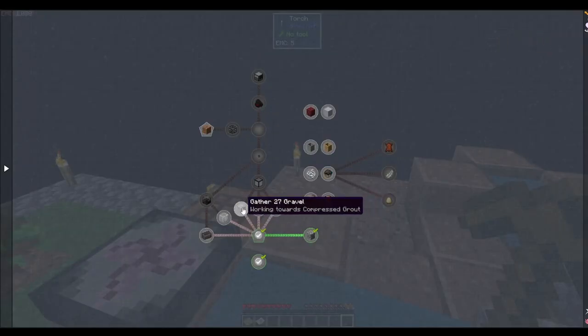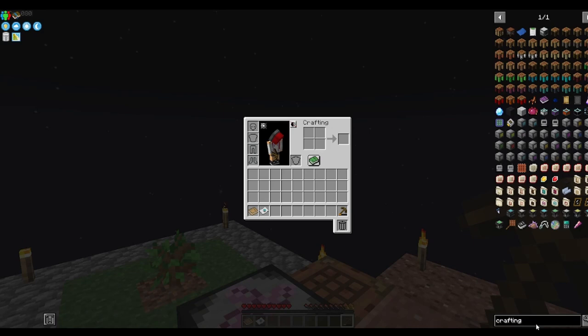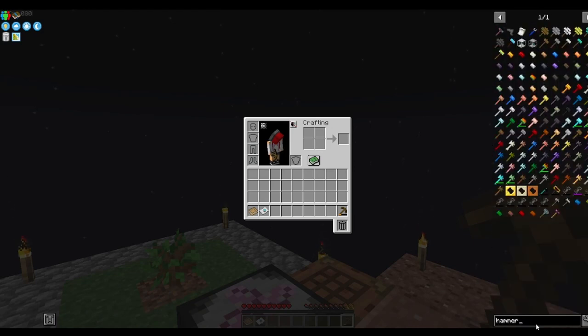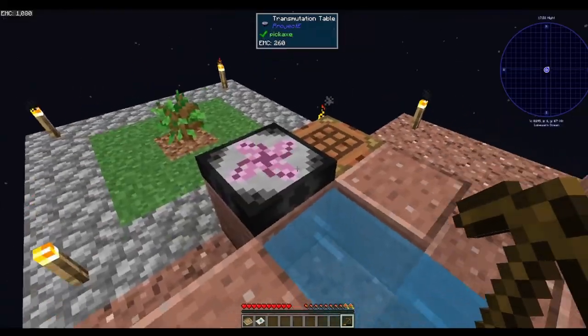Now we're supposed to break it down into sand, gravel, and dust using a hammer. Let's make a stone hammer — I think it's just going to be one of these, but I'll make a stone one.